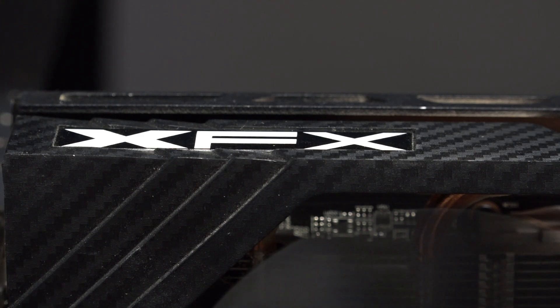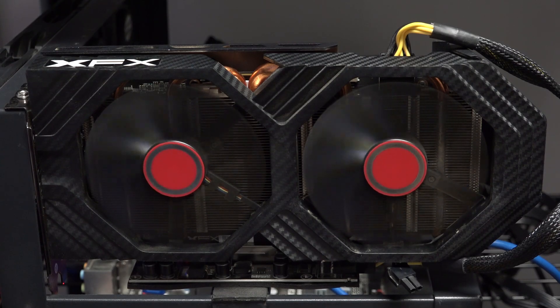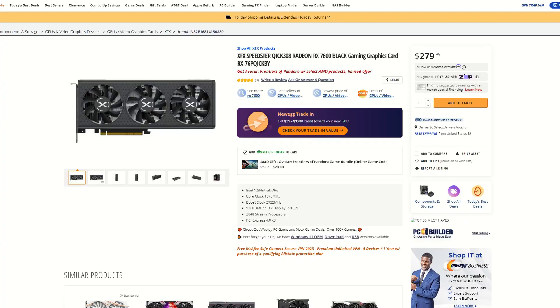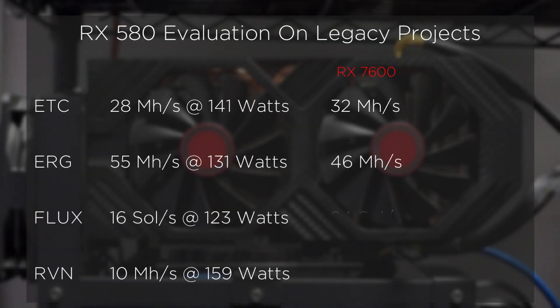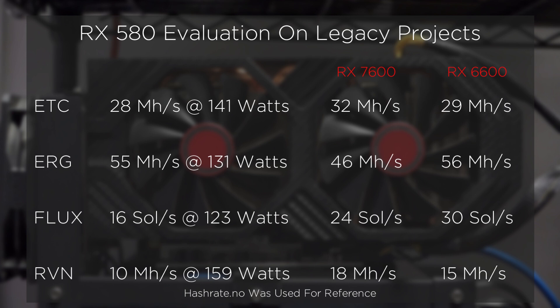Now, if the RX 580 was the only card for us to choose from, we might be content, but the card is now over 6 years old. We have options. Using the launch price of $229 as a reference point, if we were buying a current generation card from AMD, we'd be looking at the RX 7600. Let's compare the two cards' potential hash power. Some may suggest we should be looking at the RX 6600 as a comparison, since it's actually more efficient — a valid observation that highlights the challenge before us as we grow our operations. Do we use the card that's least expensive? The most efficient? Do we buy new or used? All valid and subjective for the individual mining strategy.